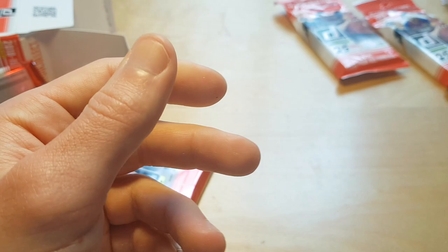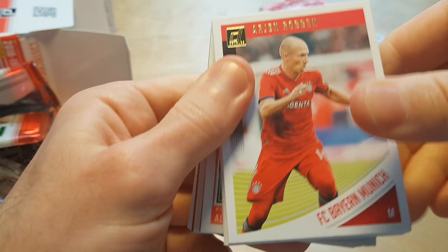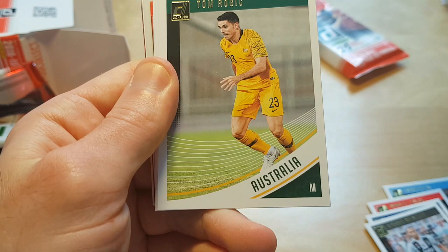These Dick Advocaat packs are only $4.99 per pack, so that's kind of cheap for a Panini standard price. Marquinhos, Cillessen, Sterling, Toni Rojic — actually don't know him. Angel Di Maria from Argentina.